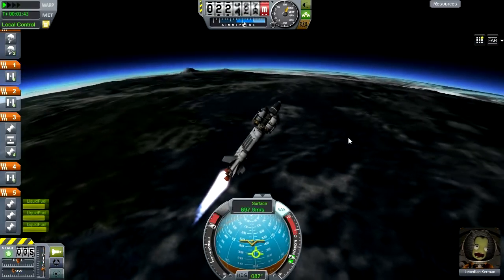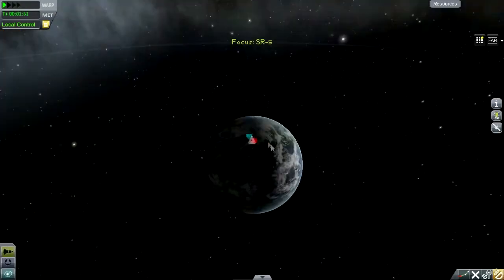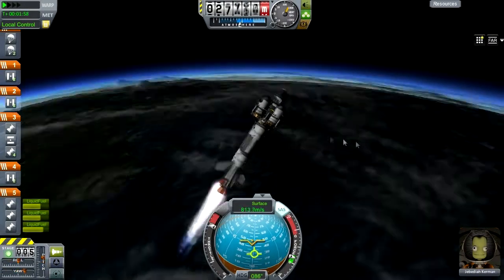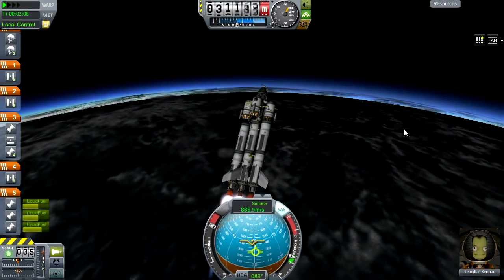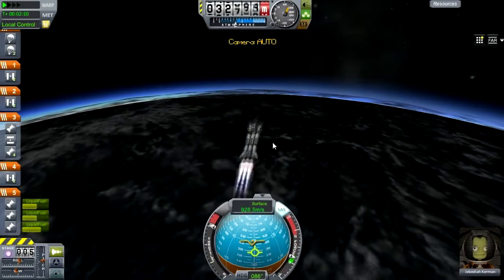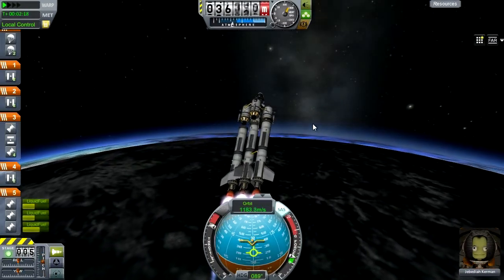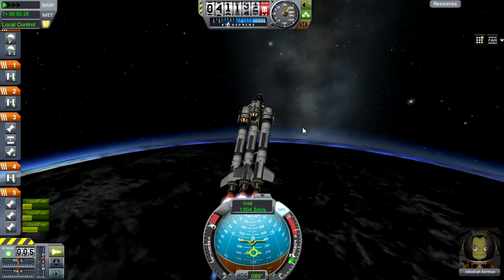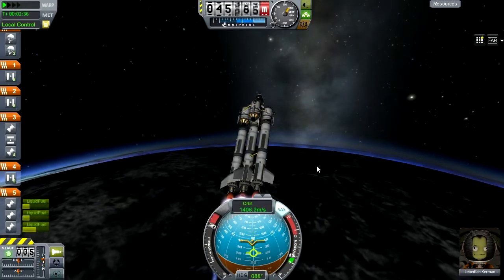We're just taking it up now - it's a bit scrolly, it doesn't really want to point in the direction I want because we're sort of out of the atmosphere now. That means we can't really rely on the fins we have; we have to use the pod torque and there isn't very much of that, because there's only one small pod. That's one of the disadvantages of building with lots of thin parts rather than fewer thick parts.